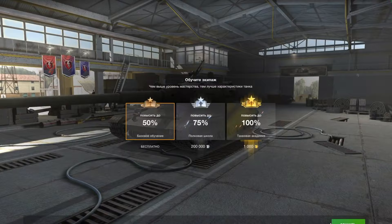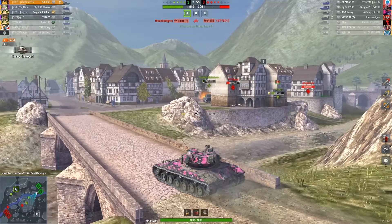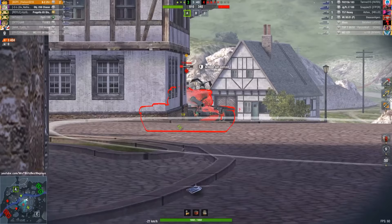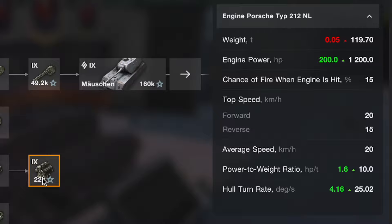The second advice follows from the first: don't unlock all tank modules. Sometimes you only need to research the turret and the gun to progress to the next tank, so you don't have to research other modules like tracks and engines. However, this doesn't apply to all tanks. For example, if you have a tier 8 or 9 tank and it requires a lot of experience to progress, but your tank performs poorly without an engine, then you can research it. But if an engine is very expensive and doesn't significantly improve performance, it's not worth spending precious experience and time on it — just endure it until the next tank.